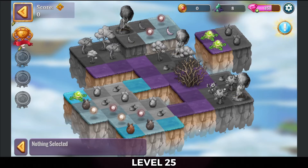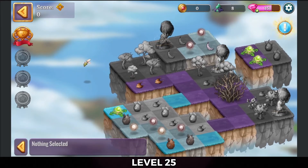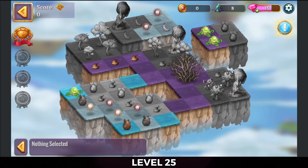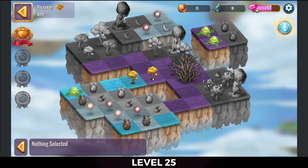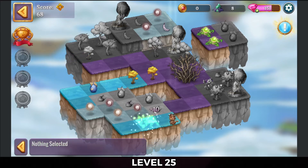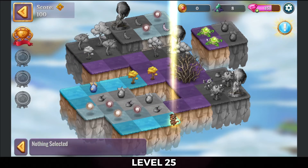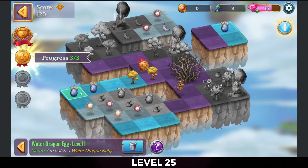Alright, so let's see what we've got. I'm going to start off with these seeds over here — there's a five merge. And we'll hit that extender so I can three merge the earth dragon eggs, hit those extenders, and there's those.